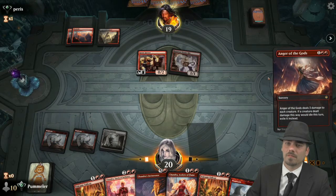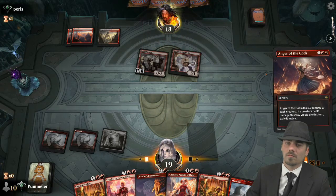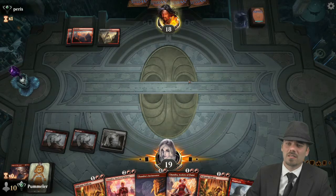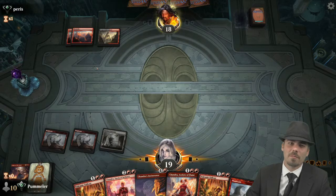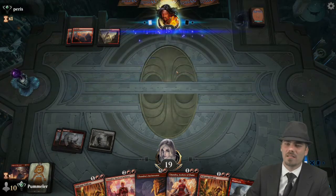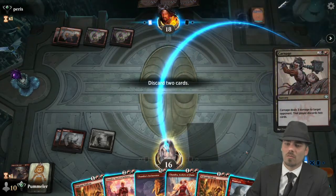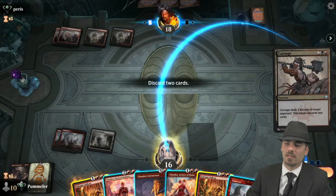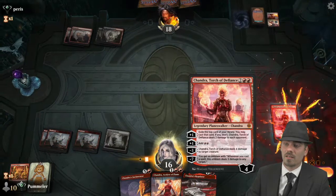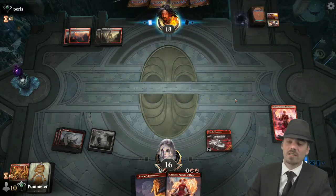Anger the Gods. They don't cast any instants in response — I guess they have burn, but not three one-drops' worth of burn. Maybe a Bone Crusher Giant. Iron Edge — oh boy. That's a good one. We're going to advance the board with Chandra Torch of Defiance, go up to five loyalty, and get a Chandra's Regulator onto the battlefield. Feels good, man.